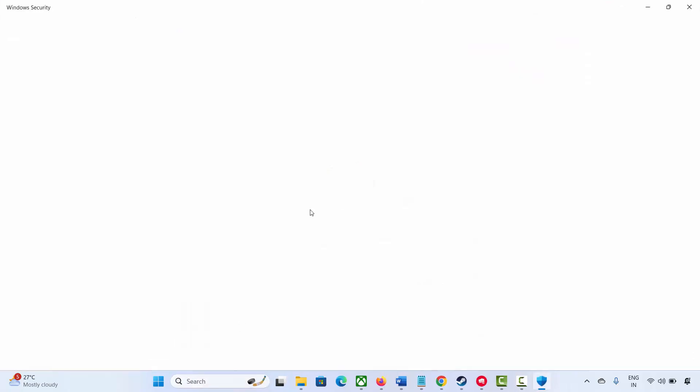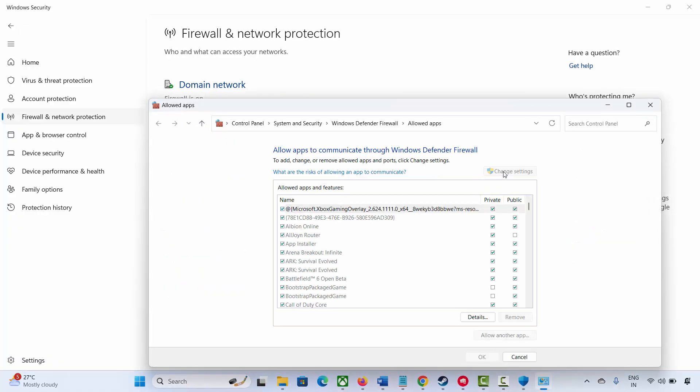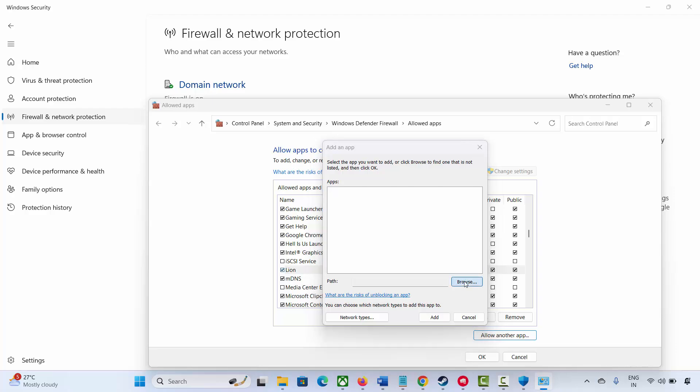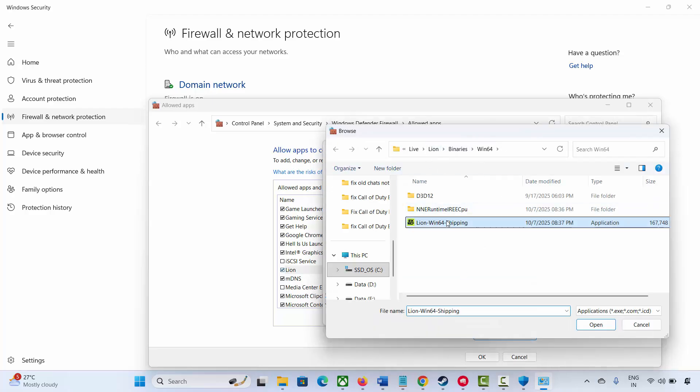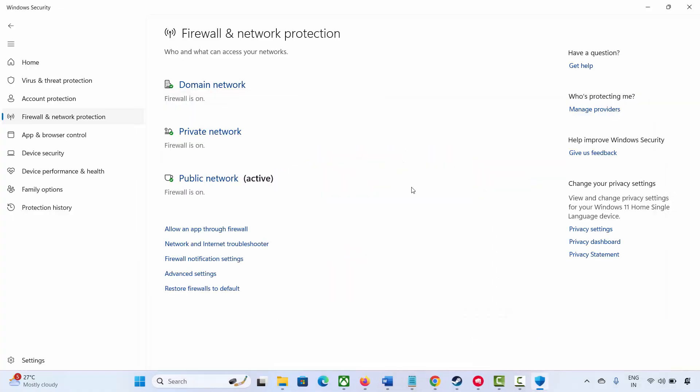The next solution is to allow 2XKO through the firewall. Go to Windows search and search for Windows Security. Click on Firewall and Network Protection, then click on Allow an app through firewall. Click on Change Settings and search for the game. If it's listed, select both Private and Public checkboxes and click OK. If the game is not listed, click Allow another app, browse to select your game executable, click Open, then ensure both Private and Public boxes are ticked and click OK.